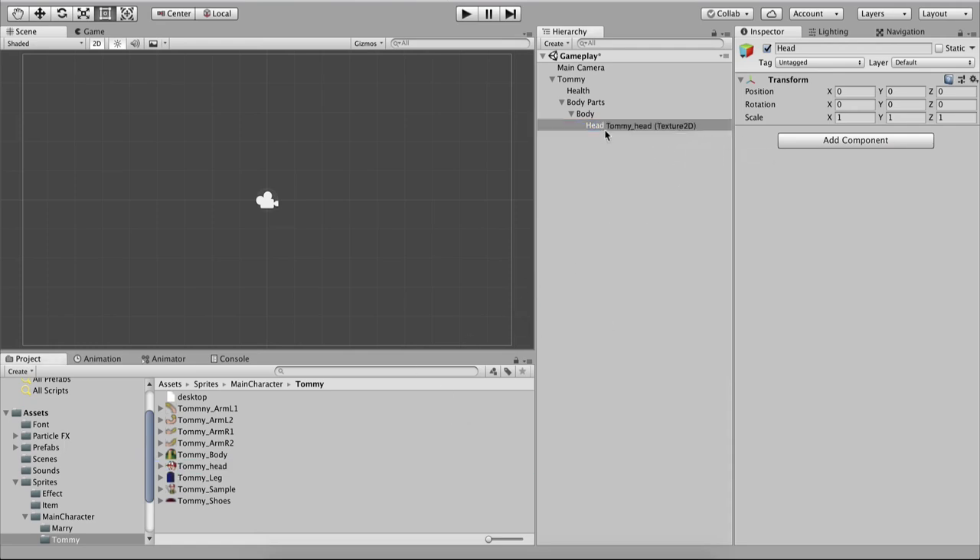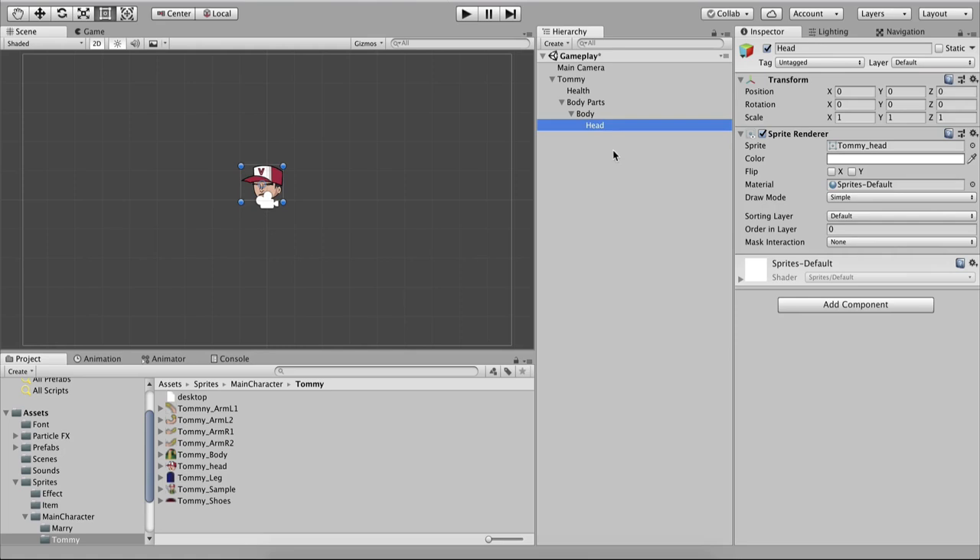For the head I'll drag and drop Tommy's head sprite directly and rename it to Head. Then drag and drop Tommy's Body and rename it to Body. We also need the arms — drag and drop the right arm and rename it to Arm_R1, and drag and drop the left arm and rename it to Arm_L1.